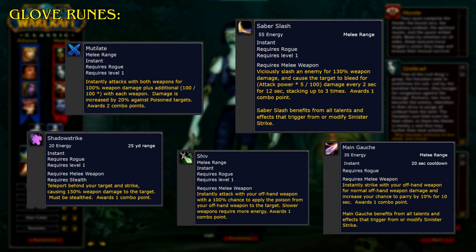Shiv instantly attacks with your offhand weapon with a 100% chance to apply the poison from your offhand weapon to the target; slower weapons require more energy, and it awards 1 combo point. Main Gauche instantly strikes with your offhand weapon for normal offhand weapon damage and increases your chance to parry by 10% for 10 seconds, awarding 1 combo point, and benefiting from all talents and effects that trigger from or modify Sinister Strike.